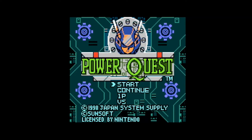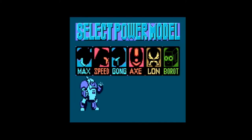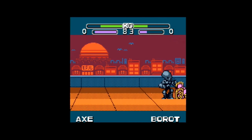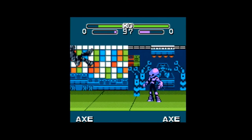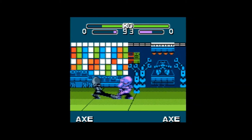There are five models to choose from with their own styles of fighting. Max relies on heavy punches, Speed relies on fast kicks, Gong is slow but strong, and Lon is fast but weaker. There is also a bonus character simply called Borat, which is the weakest in the game and mainly there to serve as a plot device in one specific scene. The music is also pretty catchy, despite you hearing the same handful of tunes again and again — it can feel grating, but I don't blame the music itself for that.